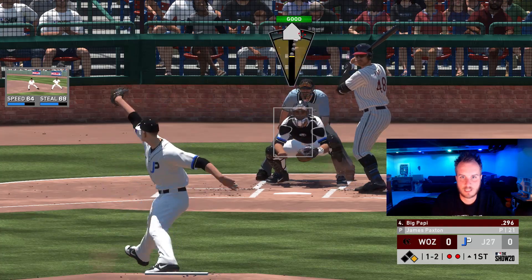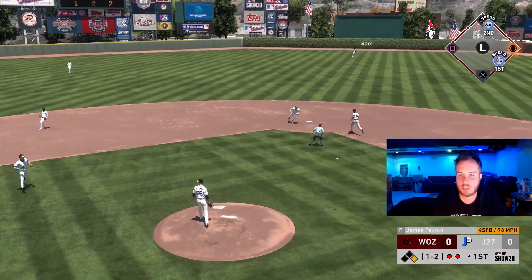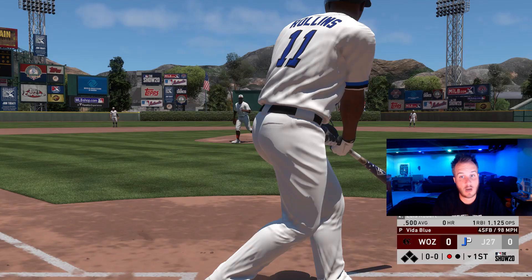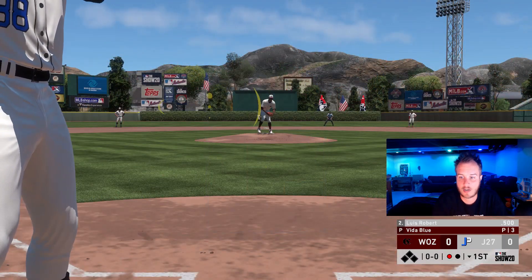He's lunging at the changeup — he wants that pitch. We're going to get a fastball up and in. He's going to roll it over to third base. Chipper Jones is there. I haven't seen Vida Blue for a while. Good pitch, 98. That was probably should have been contact made, but strikeout nonetheless.